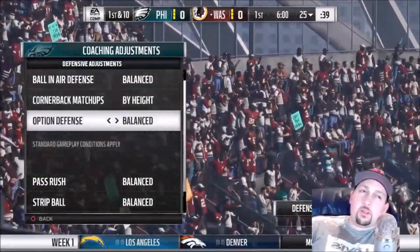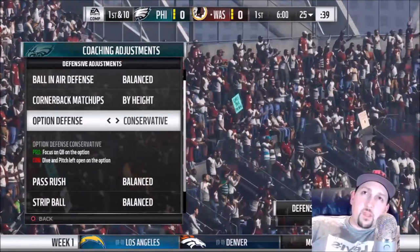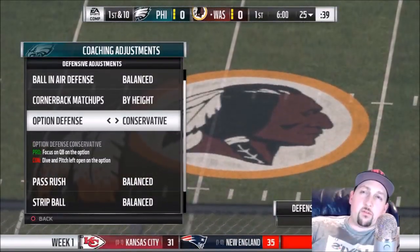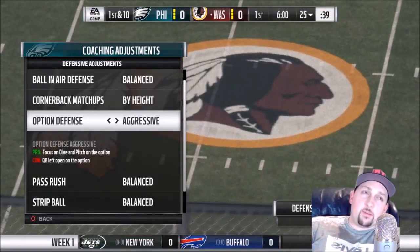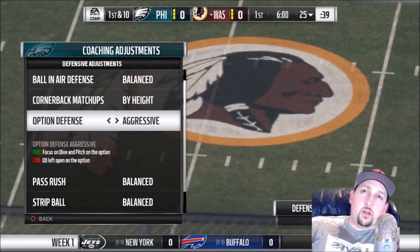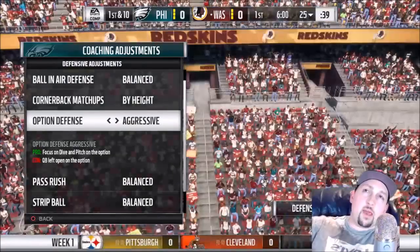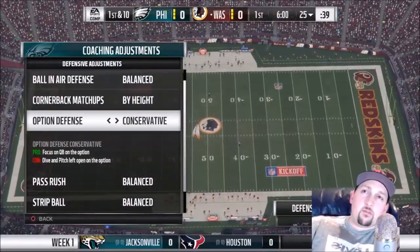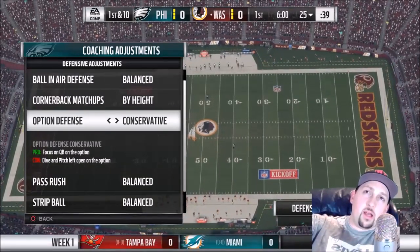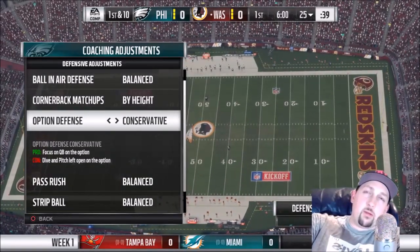Nobody's really running the option this year, so you're basing it off whether you want to play the pitch or the running back. If somebody is running the option, aggressive goes after the running back and conservative goes after the quarterback. If you know someone's running with the quarterback a lot, you can take that away before you even get into the play.